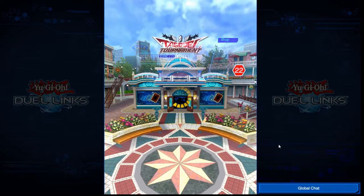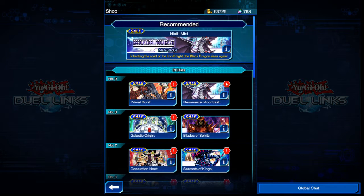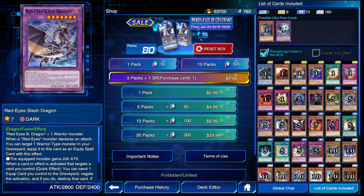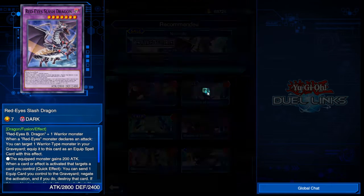Enter the card shop. Let's see what we want. Is there anything new? Oh, it's a mini box. I don't need that. What can you even get from this? That's pretty cool - Red Eyes Slash Dragon. I've never even seen that card. So I have no clue what that is. Oh hey, look at it, it's right here.